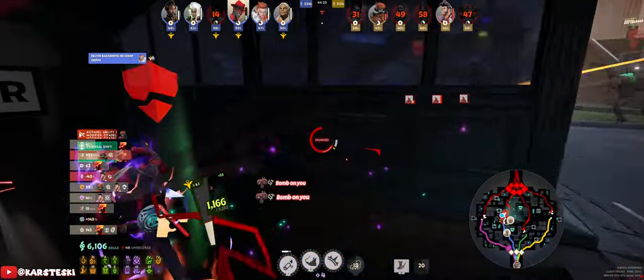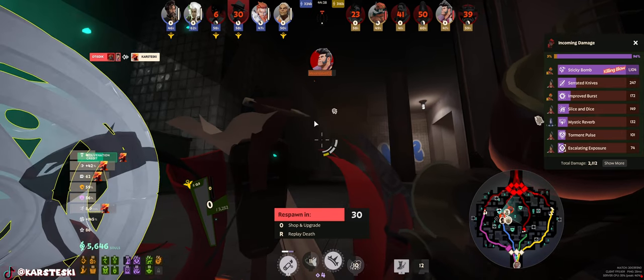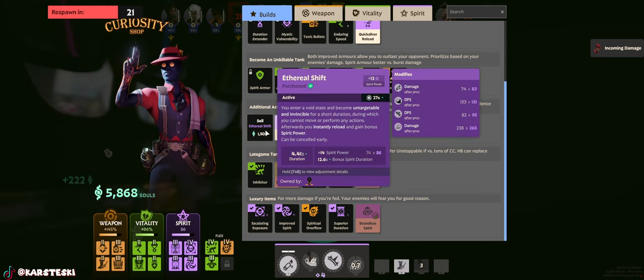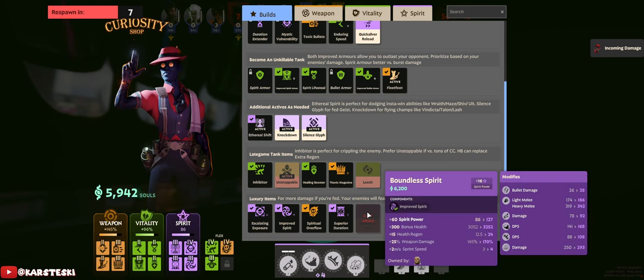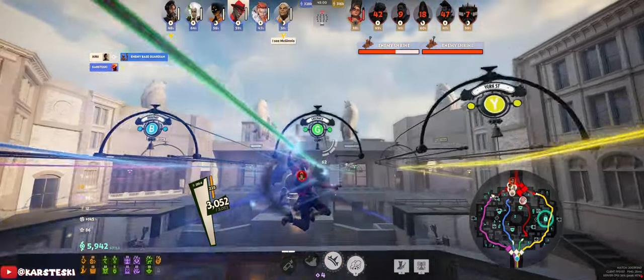Right here I'm not even afraid to fight a 1v2, but I should have been — I take a thousand damage from Bebop's sticky bombs. There was no reason for me to die: I should not approach Bebop without Ethereal Shift ready. Also, if you have cooldown reduction it affects Ethereal Shift as well — everything affects everything else. Your items synergize really well with your other items. That's something to keep in mind.